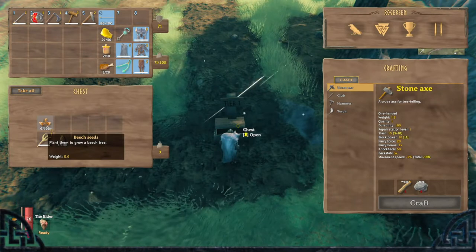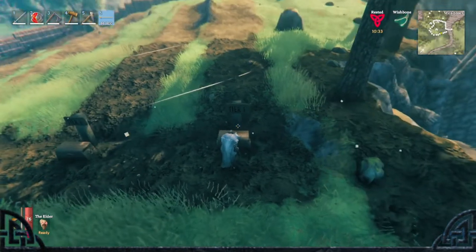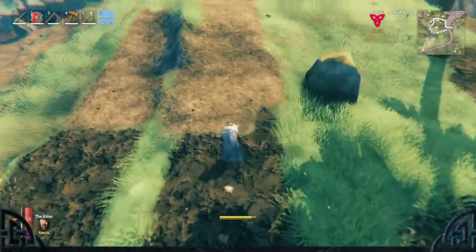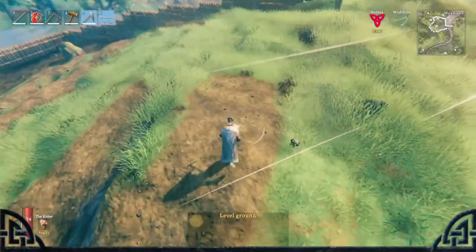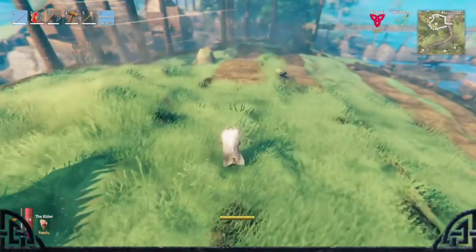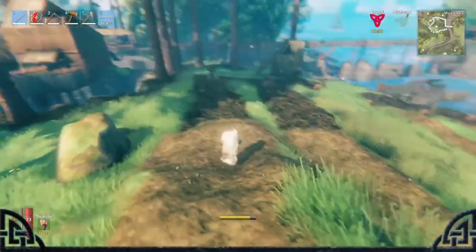I'm going to be planting 6 beech seeds in this lane and 1 pinecone in this lane. As you can see, we have cultivated land right here, level ground right here, and we have grass. So we're going to plant with the tier 1 cultivator in 3 different types: grass, leveled, and cultivated.